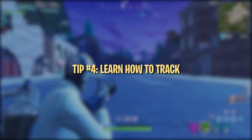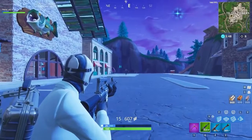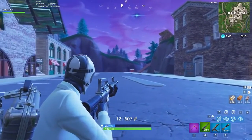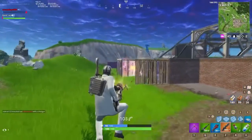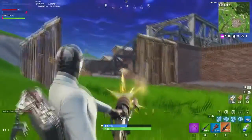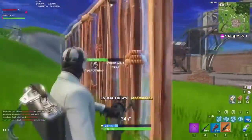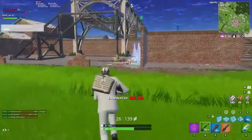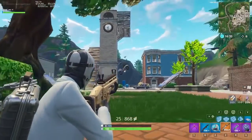Tracking is an aiming technique that refers to keeping your crosshairs on a moving target. It's a huge part of aiming with weapons like ARs and SMGs. Being able to accurately track enemies with your crosshairs will drastically increase the amount of shots you hit. When tracking an opponent, really focus on trying to keep your crosshair centered on the enemy at all times. It's easy to get distracted while fighting, so try to maintain as much focus as possible on crosshair placement. On PC, lowering your sensitivity can help a ton with successfully tracking moving opponents. A cool way to practice this is in playground with some bouncers and an ATK.